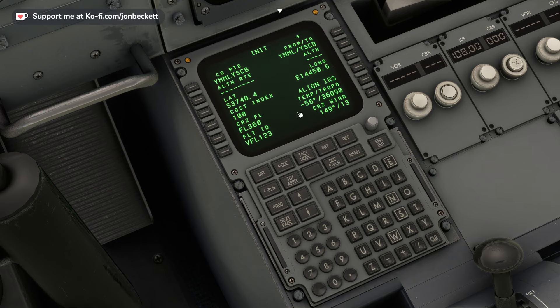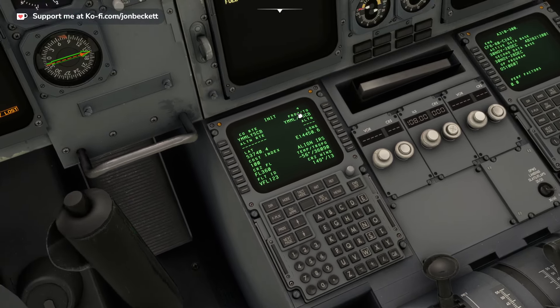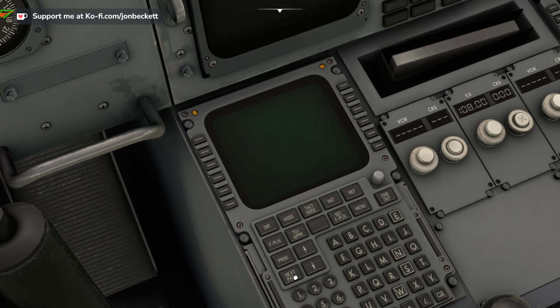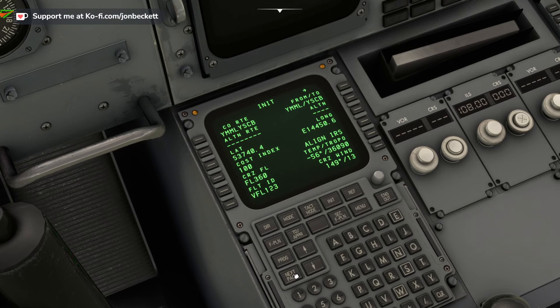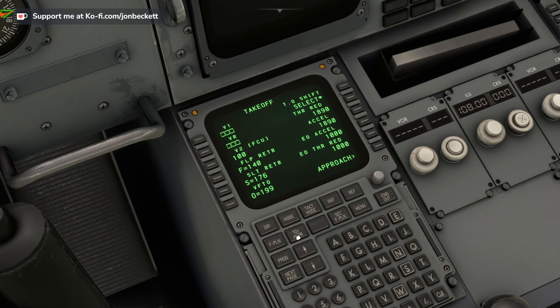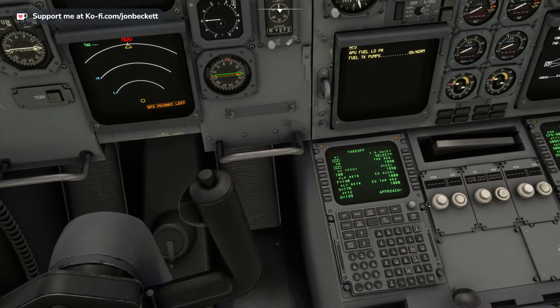Now the interesting thing is, do we get any calculation of vertical speeds? I'm not sure if we do. Next page — now it knows the runway. I can't remember where this is in the configuration of the airplane. Here we go — takeoff approach. Will it calculate these for us or do we have to work them out ourselves? Can we long press them? No, it's not going to do it. Okay, so let's go into the calculator and work it out.